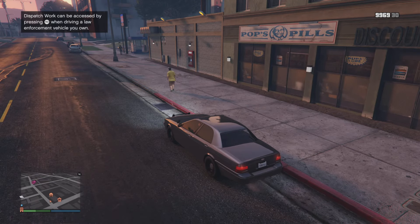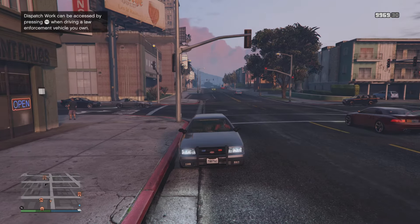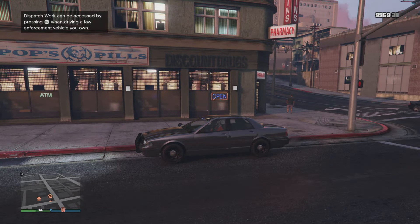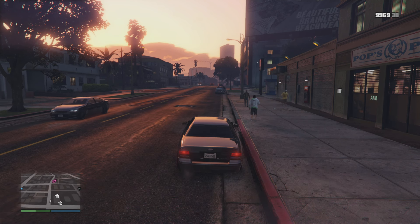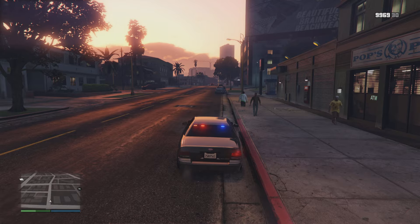You'll get a little call from Vincent and a notification letting you know that you can do some dispatch work. All you have to do once you're inside the cop vehicle is press your right analog — your right joystick. And for PC, whatever corresponding key you need to hit to start these. Then you'll hit the right arrow key to accept the dispatch work and you'll be put onto your mission.